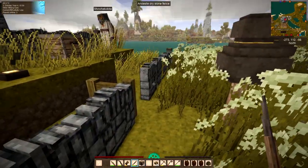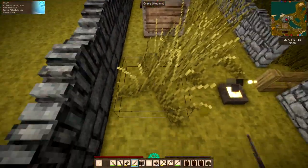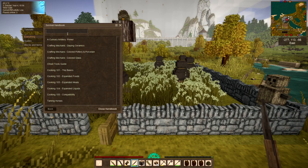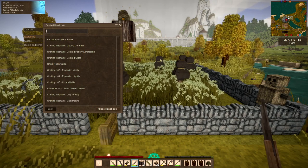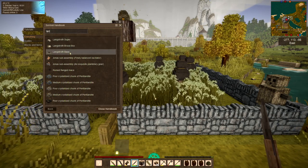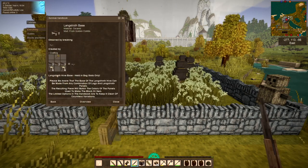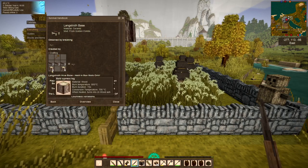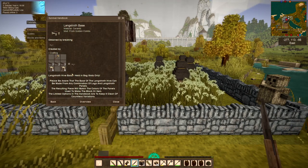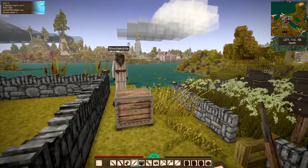All right, let's get your base made. To do that we're going to bring up the handbook, because I can't remember all these recipes. So we're going to be using — looking in the handbook — a hammer in the top spot, we're going to need the hive panels across the middle, and then you'll need a total of eight logs. You can mix and match different woods and you'll get a whole new appearance, so it's completely customizable.